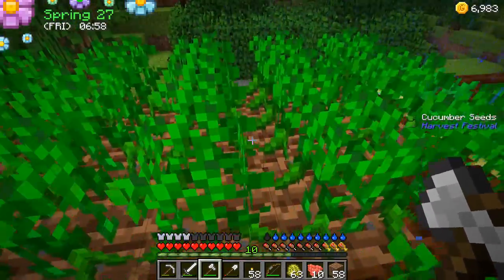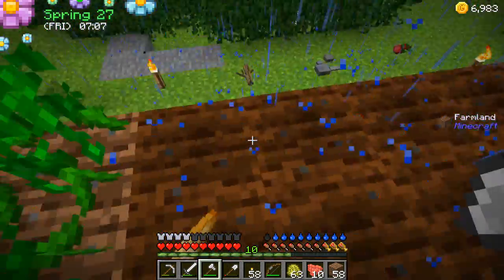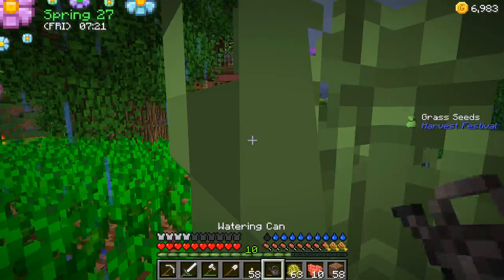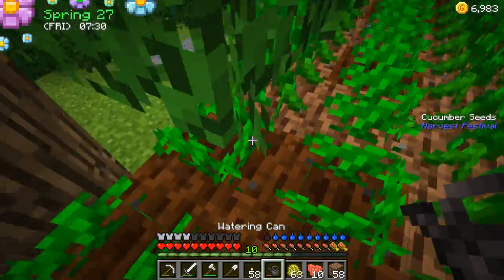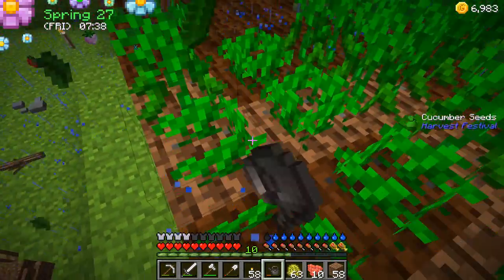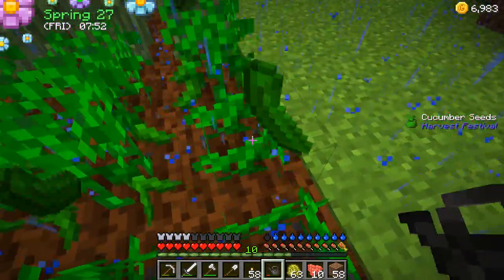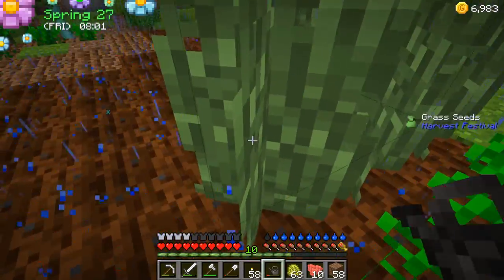Blueberries - it doesn't get water because of the tree. I thought I saw potatoes, Colby. This isn't getting watered either - because of the tree. All this under here. My zucchini's getting real big and I think I see a baby green bean. Oh, that's the fodder - remember you can't get it without the sickle.